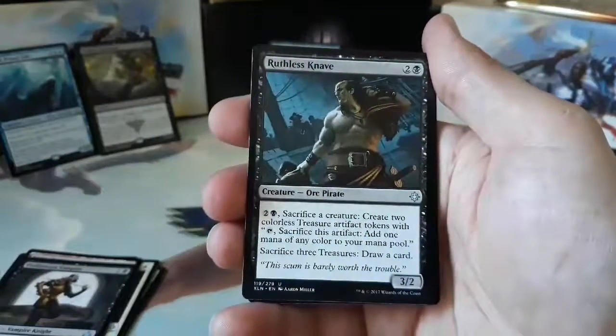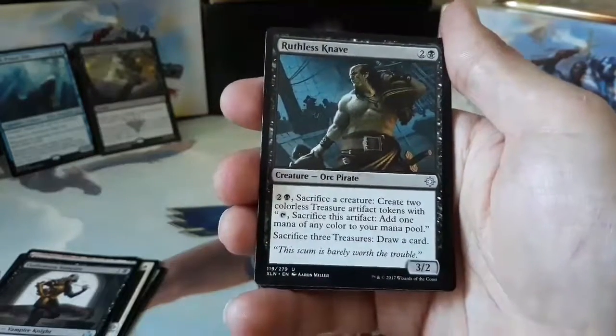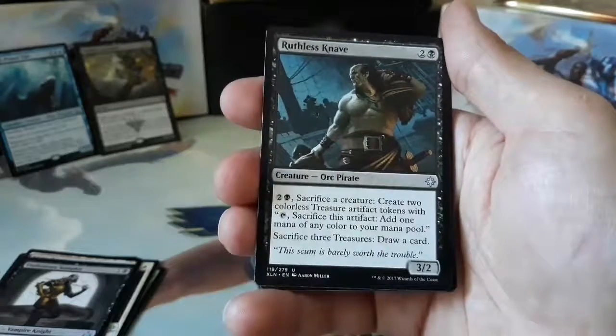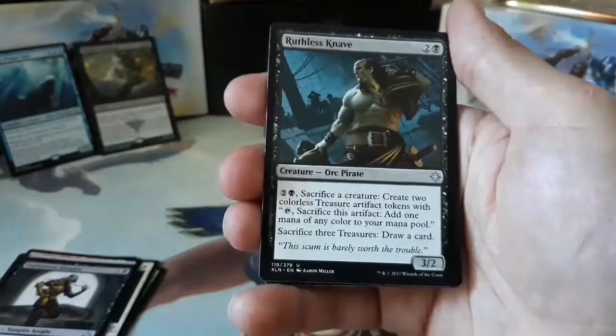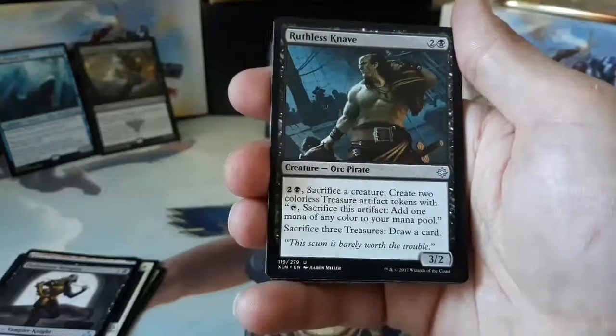Our first uncommon is a Ruthless Knave. Two and one black for a 3/2 Orc Pirate. Pay two and one black, sacrifice a creature, create two colorless treasure artifact tokens with tap - sacrifice this artifact, add one mana of any color to your mana pool. Sacrifice three treasures, draw a card.